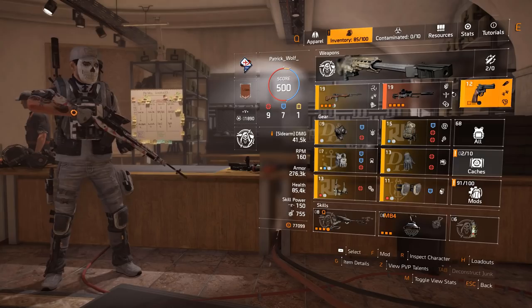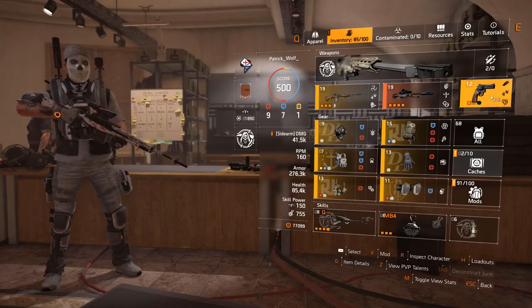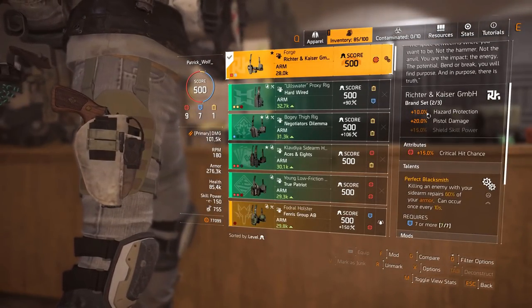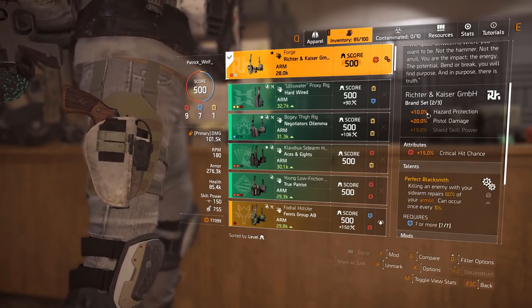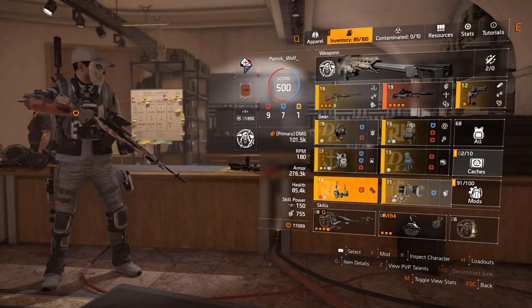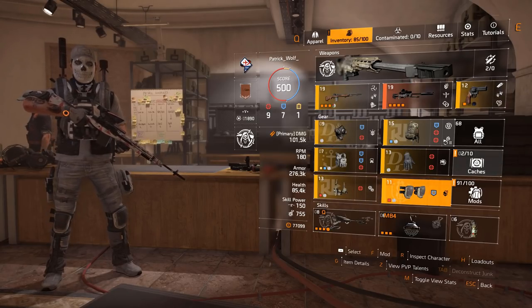When we kill someone with the pistol, we proc the perfect finisher and then use our primary. Because we've got low armor — only 270k — when you get a kill with your pistol and swap, we're going to use perfect blacksmith. Killing an enemy with your sidearm gives us 60% of our armor back; it can occur every 10 seconds. So we're getting 60% armor back, all that crit chance and crit damage for our primary. Plus we're going to be using Entrench, giving us a further 15% armor stacking on top of that.